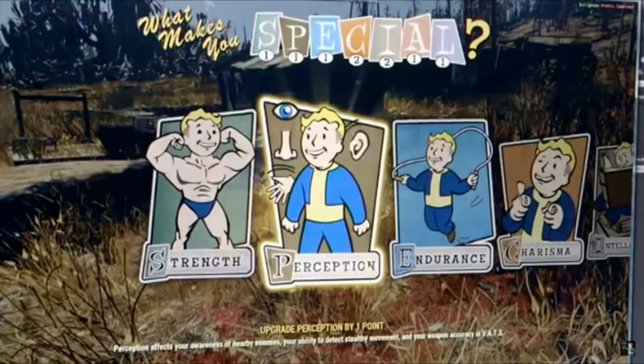Firstly we have Perception, which increases your awareness of nearby enemies, your ability to detect stealthy movement, and your weapon accuracy in VATS. In my opinion Perception now seems to be one of the less useful stats — it's useful for PvE because you can see where enemies are, but for PvP we're not sure how stealth will work. As for the VATS accuracy boost, VATS works in real time now, so if you're a skilled first-person shooter you can just aim and fire. That seems like a big nerf to VATS.